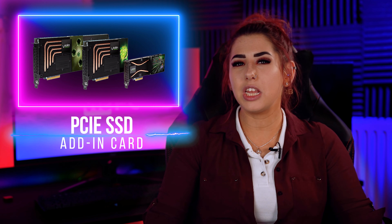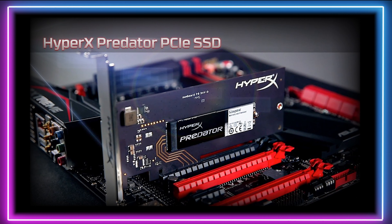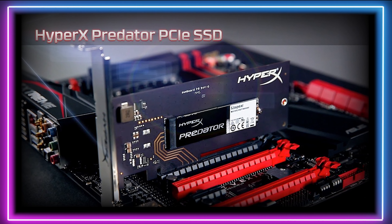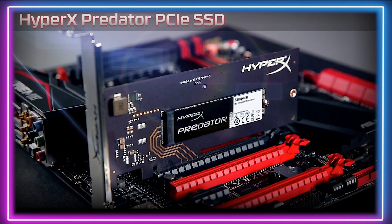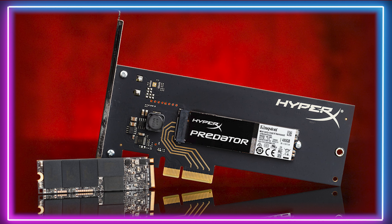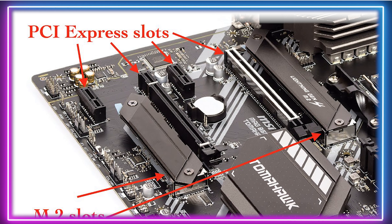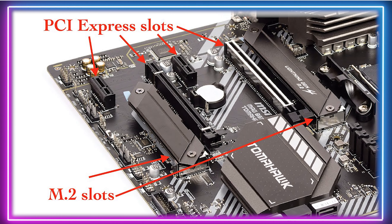Lastly, there is the PCIe SSD add-in card. This type of SSD looks more like a GPU or sound card rather than a storage device and plugs directly into your PCIe slot on your motherboard. These SSDs feature similar blistering speeds to the NVMe M.2 drives. These drives won't require any cables but will need an empty PCIe x4 or x16 slot on the motherboard.